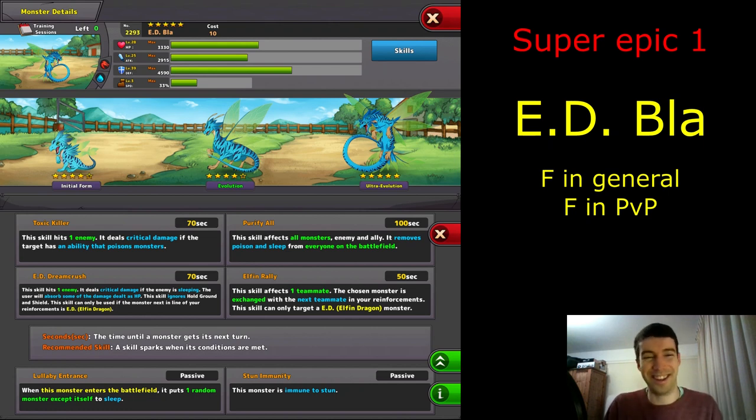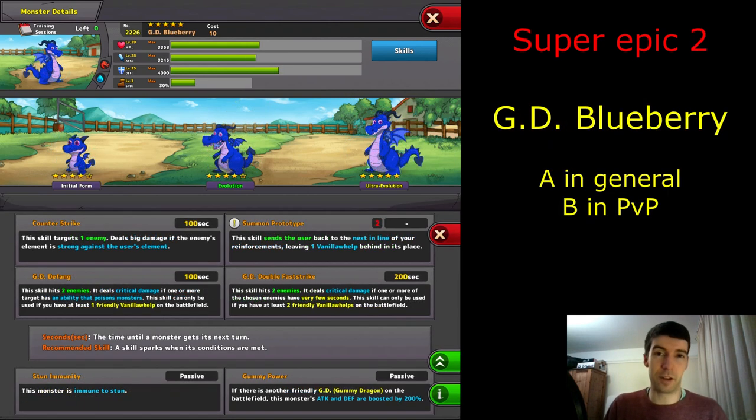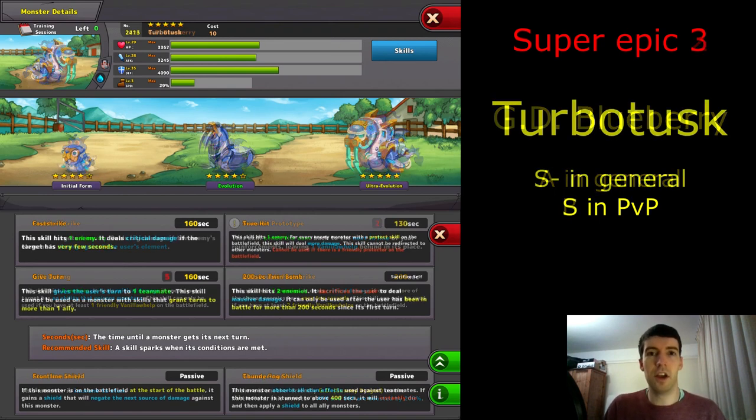There are a couple of super epics I won't talk about here — Elf and Dragon — covered in the fire video where I covered all the cycles. That one was the worst of the cycles. We also got a Gummy Dragon Blueberry, also covered in the fire video. That's one of my more favoured gummy dragons.